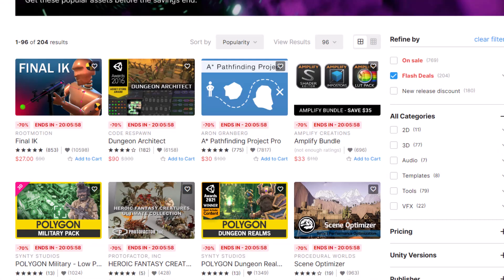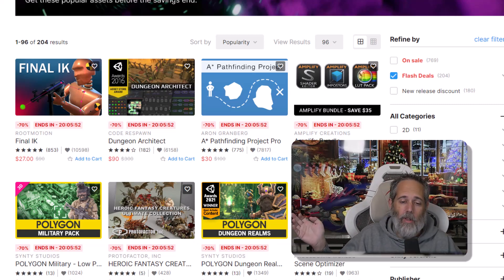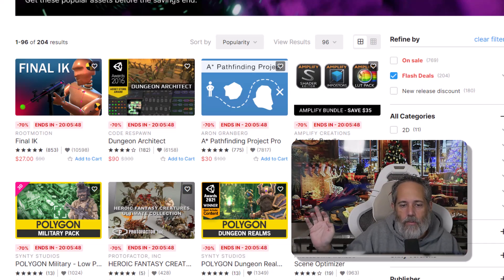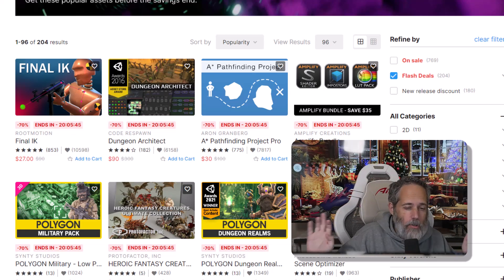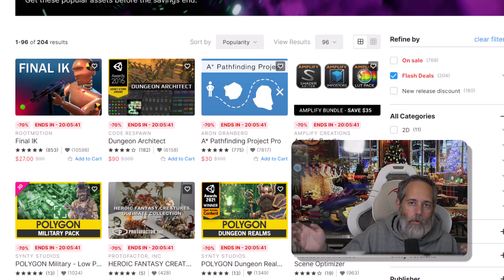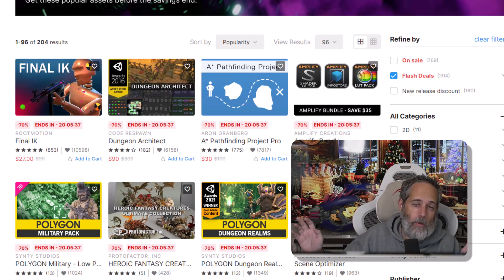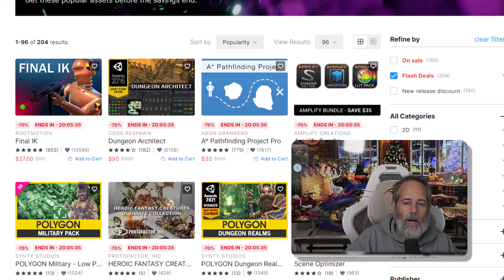Dungeon Architect is really cool too if you're building procedural levels, or you just want to have fun with it. If you're not, it's still a cool asset, but I wouldn't say it's a must-have for anything. A-Star Pathfinding Project Pro — this used to be a must-have for me too, and I'd recommend it if you don't really like the built-in nav mesh system, but the built-in nav mesh handles most stuff, so it's also not really a must-have.